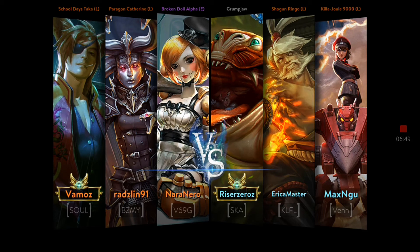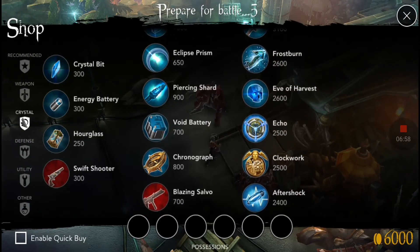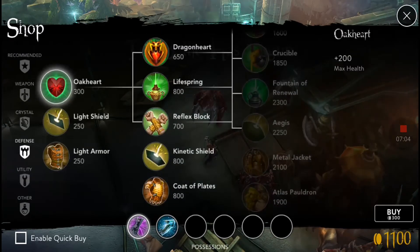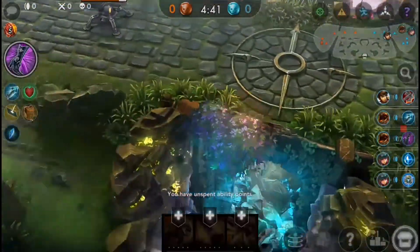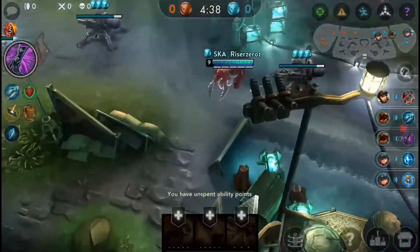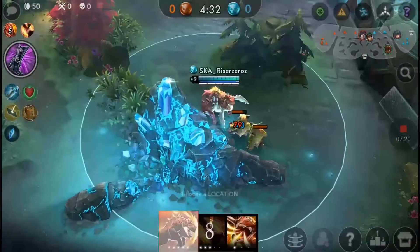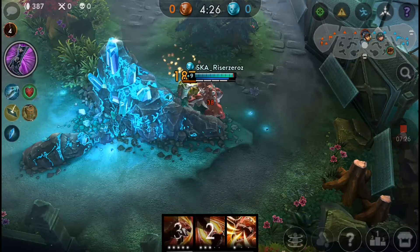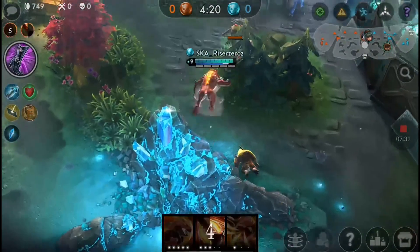As usual I'm going to go in the jungle again. Instead of starting off with an Alternating Current straight away, I'll start off with a Frostburn this time, a Halcyon Charger, Oak Heart for armor and shield, and another crystal bit. I think Grum Jaw will actually be quite good when paired with Echo, because he can technically remove the enemy twice if you say it that way.